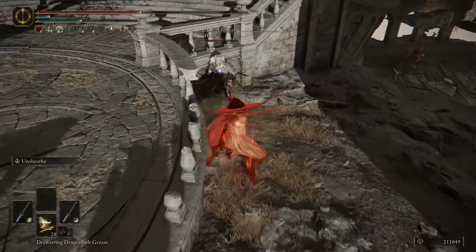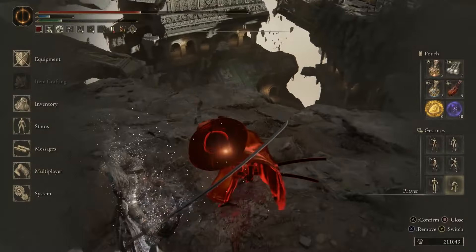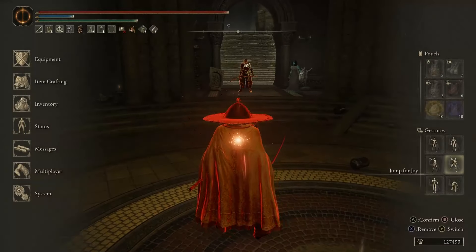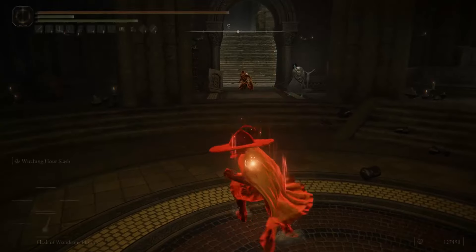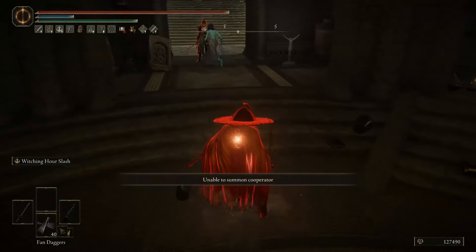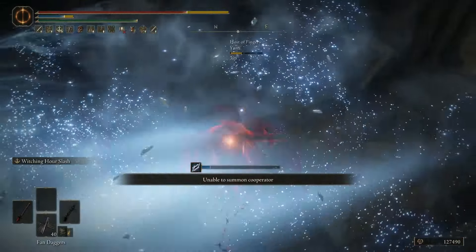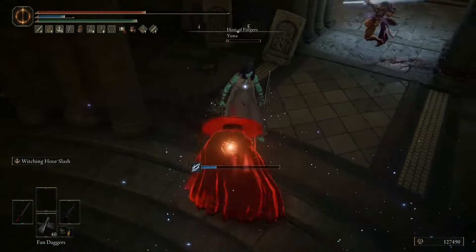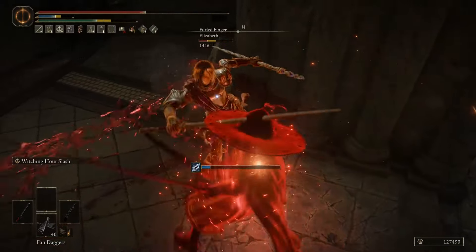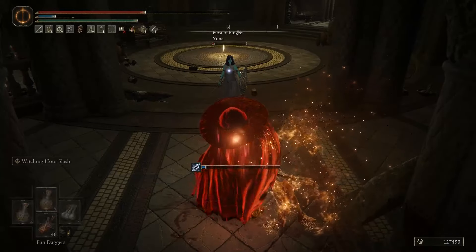Don't be scared, dude. Come on. Yeah, GG — you got yourself stuck in a corner there. What are these two doing? Let us fight. This guy's giving up? I will kill your phantom then. That is a crazy combo.